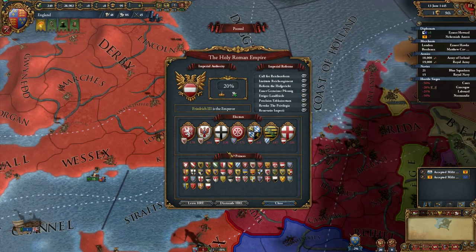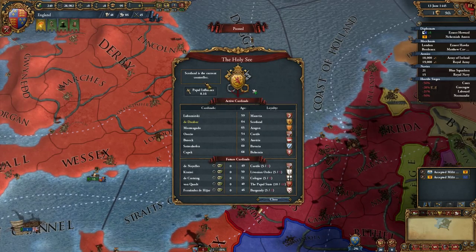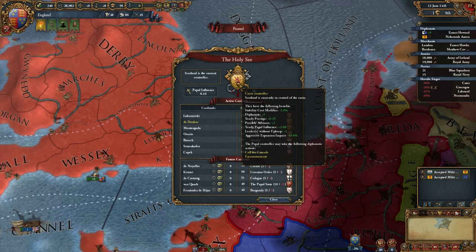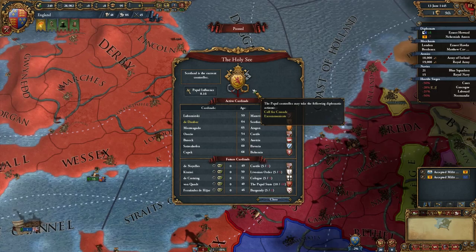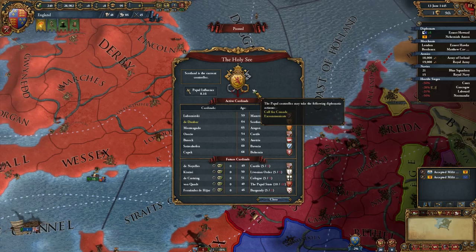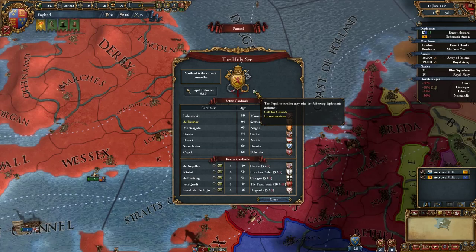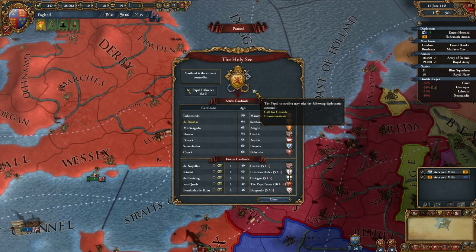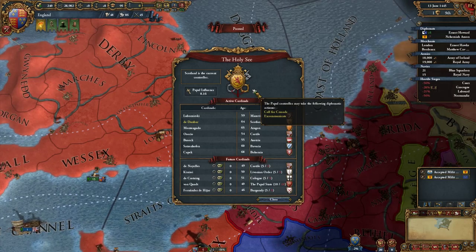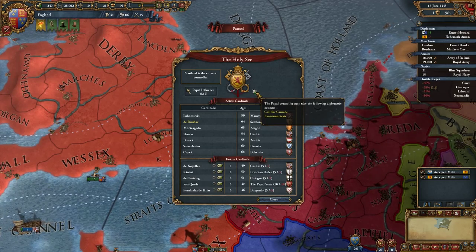But what we're interested in is the Papal See button. The current curia controller is actually Scotland. The curia controller can excommunicate — kick somebody out of the curia — but they can usually only do that to someone with a bad reputation. The other option is to call for a crusade, which you can't call against other Catholic nations of course, but calling one against another religion gives you a bonus to combat ability against them and CBs against their territories.